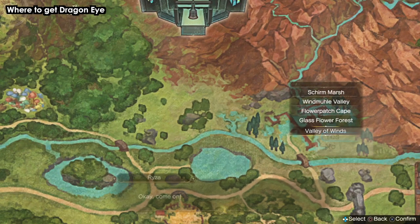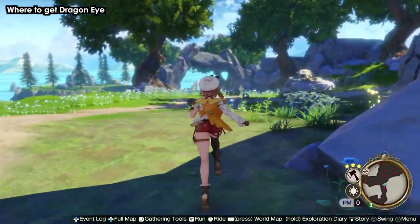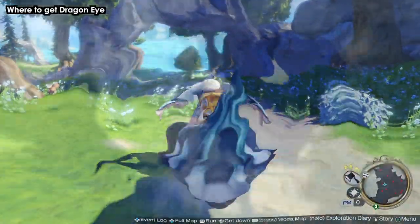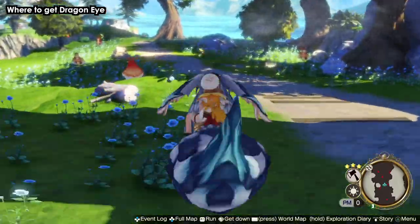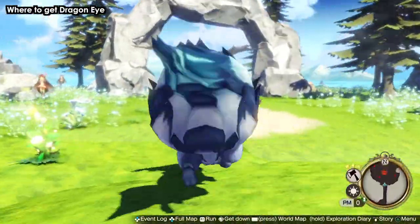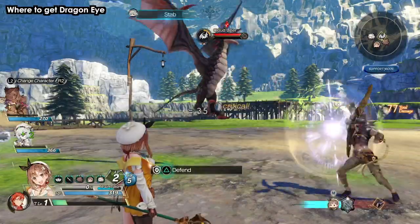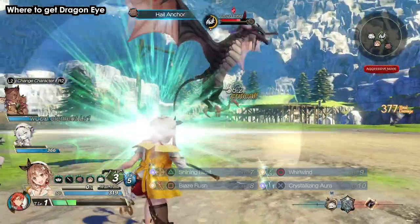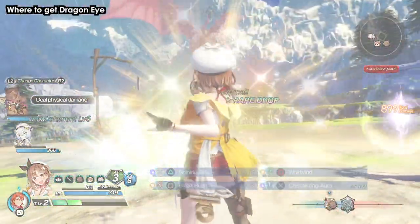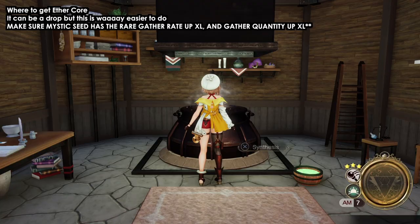For the red dragon eye, go to the Valley of Winds and find the flower patch cape. There's a giant monster there — defeat it and it usually drops one or two dragon eyes. It's very easy to beat, especially later in the game when this is around mid-game difficulty. By the time you're doing this philosopher's stone method, it'll be an easy kill — you'll be way overleveled and the monster will run away from you. The drop rate is actually quite high for this monster, making it the easiest source I've found.